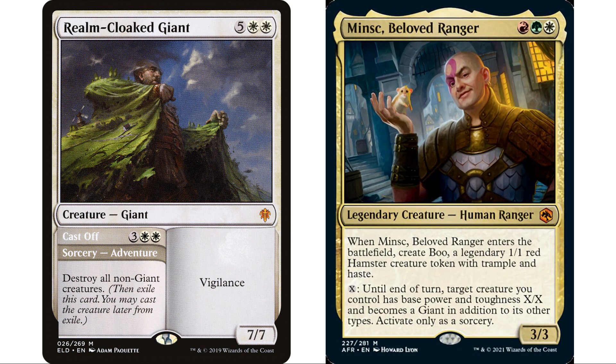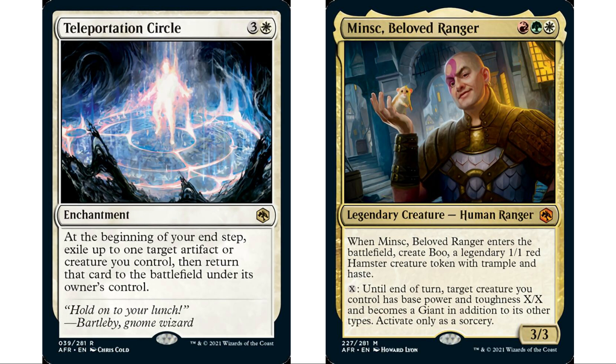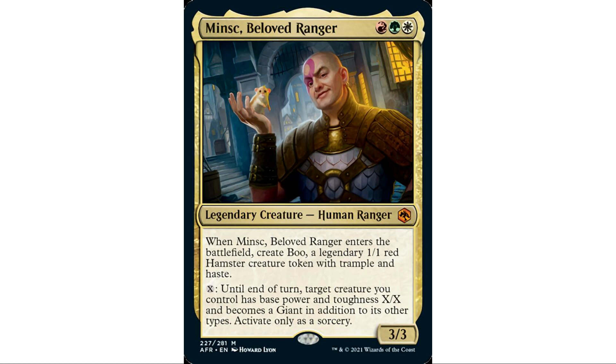Because our commander has an ETB ability, we can throw in Conjurer's Closet and Teleportation Circle. If we ever lose that hamster token, we can blink our commander and he'll come back into play making us another token to equip with a bunch of stuff. I also threw in Ephemerate — we just want to guarantee we always have that hamster token. That is my Minsk, Beloved Ranger deck — a really fun, interesting deck. I don't have a Naya deck and haven't had one for a long time; I might consider keeping this one. The proxy voltron idea of our commander turning other creatures into the voltron is really different from what you normally see. That's it for today — thanks for tuning in.